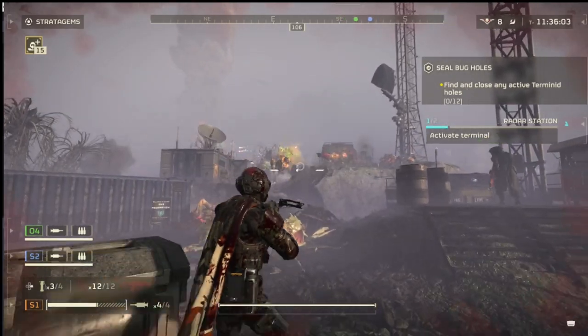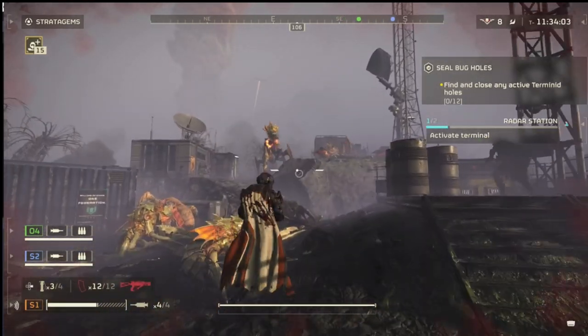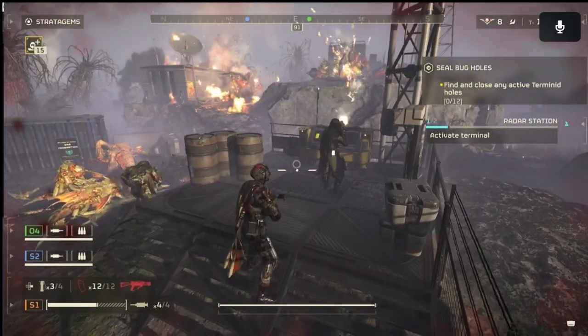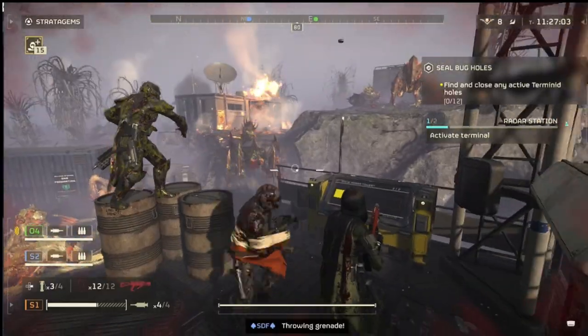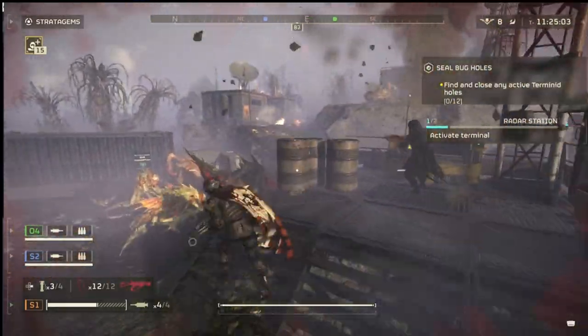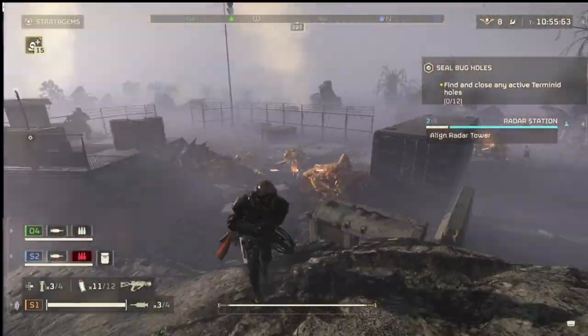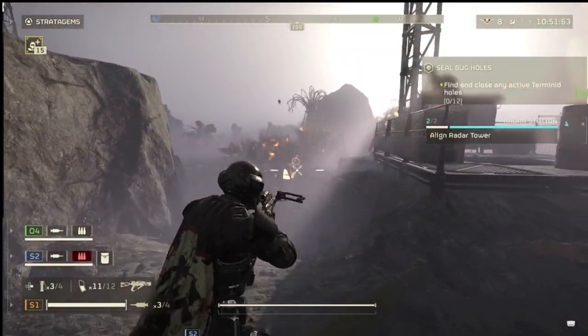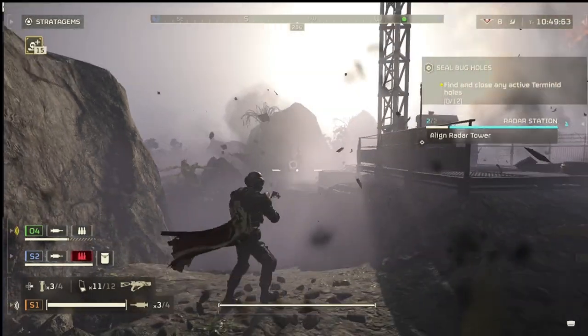We are going to showcase the Blitz mission, which is a 12-minute search-and-destroy kind of deal. You go around closing bug holes, picking up samples, and getting out quickly. I also want to make some other mentions of a few different ways you can farm samples as well.